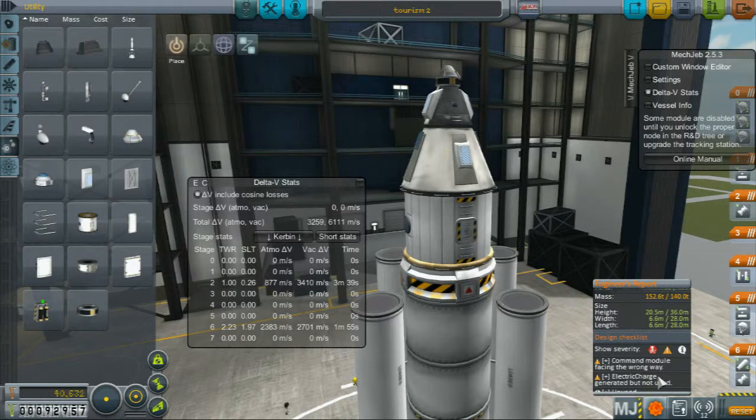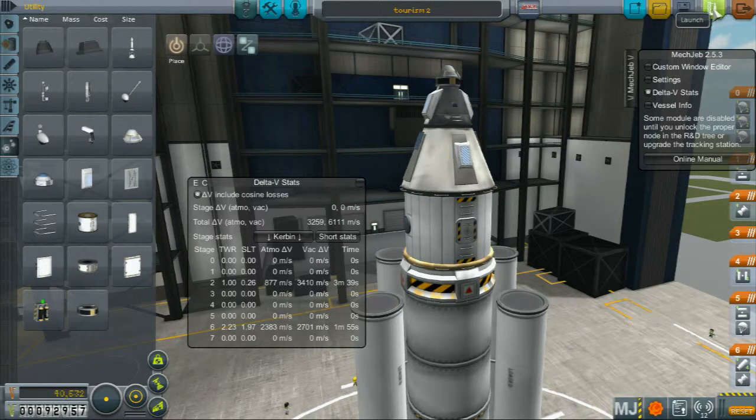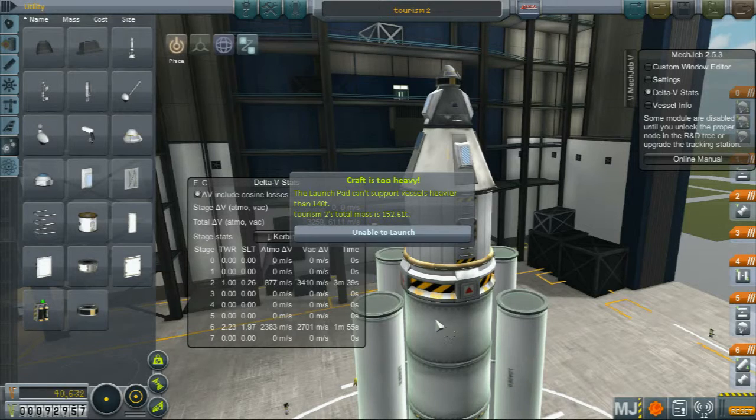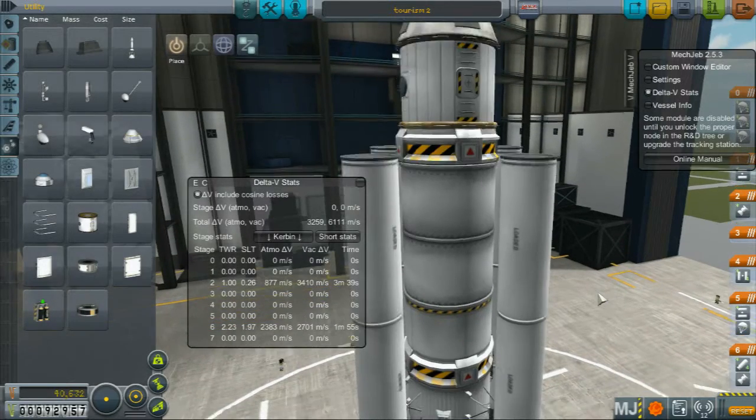I noticed something is wrong with this. Probably we're too heavy for the thingy. Yeah, we want 5.261. We need to lose some weight.